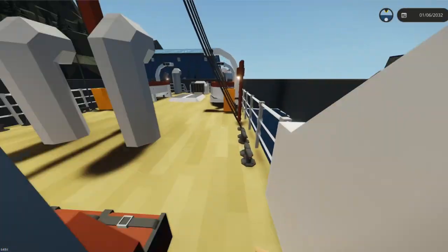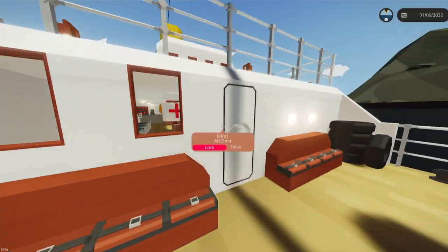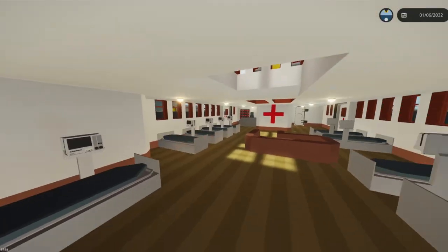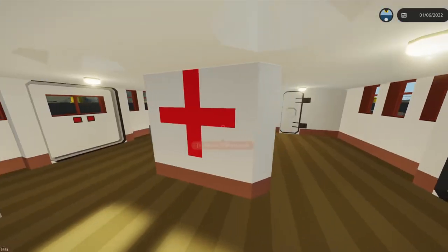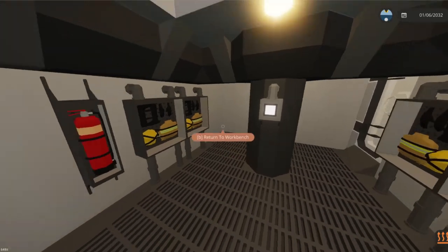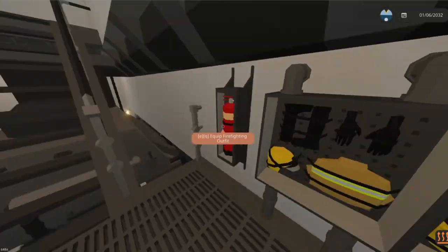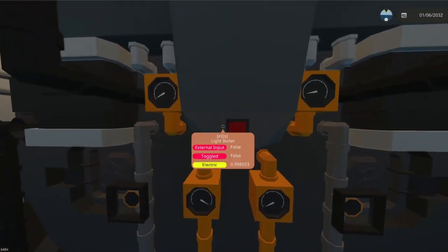To get this thing started up we have to head down and get the boiler activated. Looks like this is the sick bay area and down here is the engine room. Looks like we have a ton of firefighting equipment down here, which we will definitely be needing later.